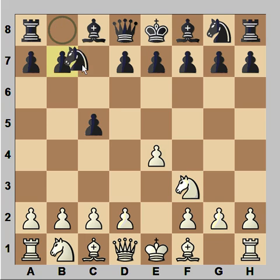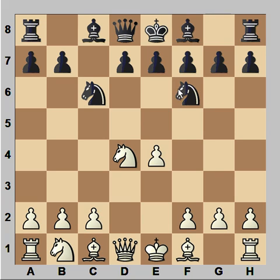Knight to F3, knight to C6, D4, pawn takes pawn, knight takes on D4, knight to F6 attacking pawn on E4, knight to C3 defending. Now D6 is the most popular move, but Boris played E5. This is known as the Sveshnikov variation of the Sicilian defense.